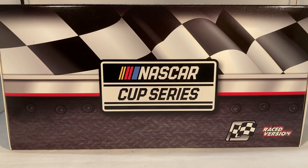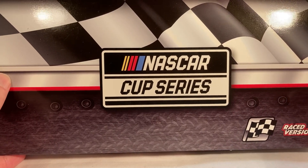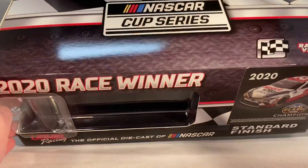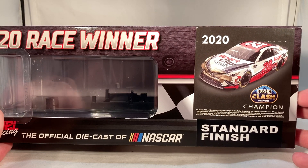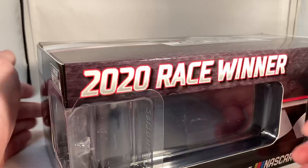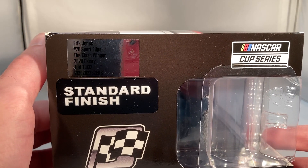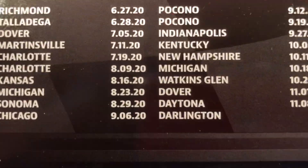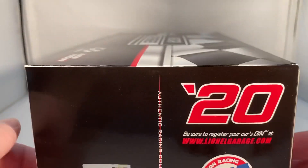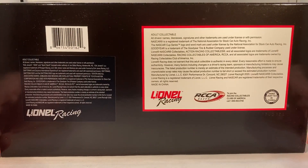Once again we have the brand new 2020 race version box. Got the NASCAR Cup Series logo on the front, got the checkered flag pattern, got the winner sticker and race version down the side. You got '2020 race winner,' '2020 Bush Clash at Daytona champion,' a render of the car right there. Standard finish — they made a total of 1,032 of these. Got the NASCAR Cup Series standard finish, the winner sticker, the 2020 race schedule on the back of the box — I still cry every time. Got Action Racing Collectibles and your copyright on the bottom.